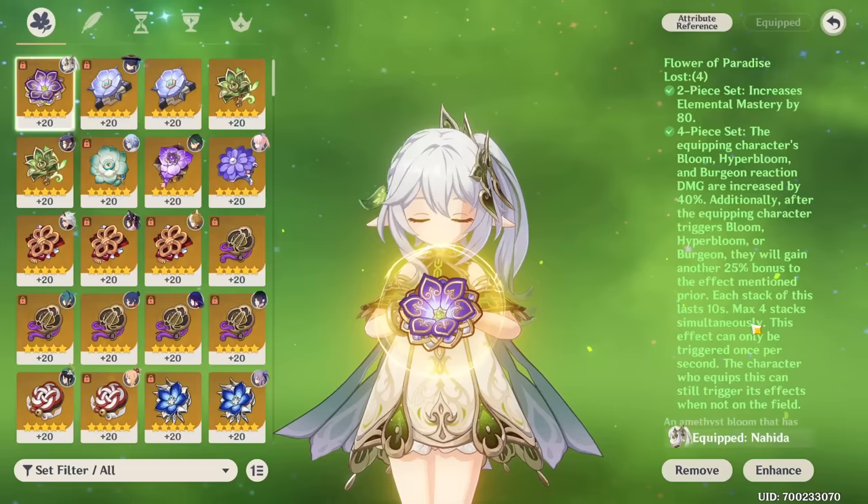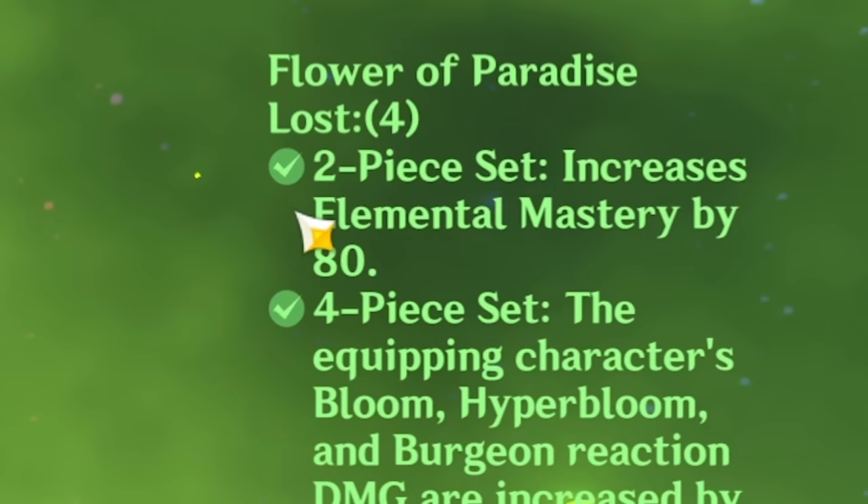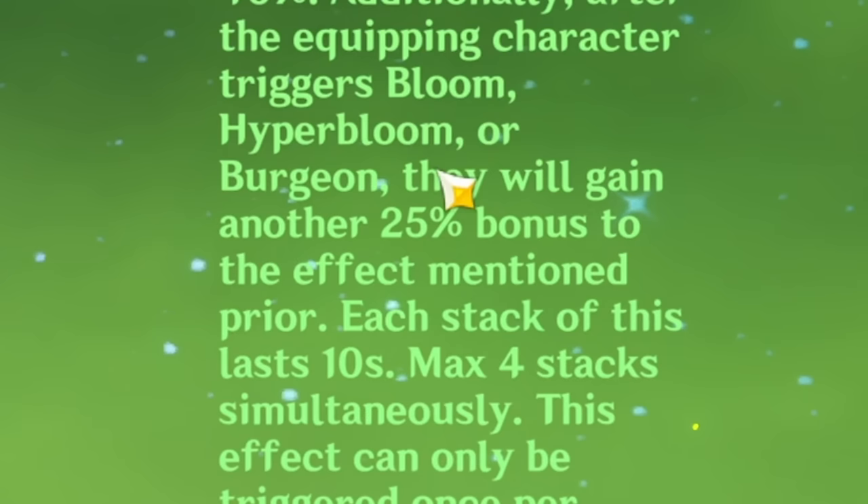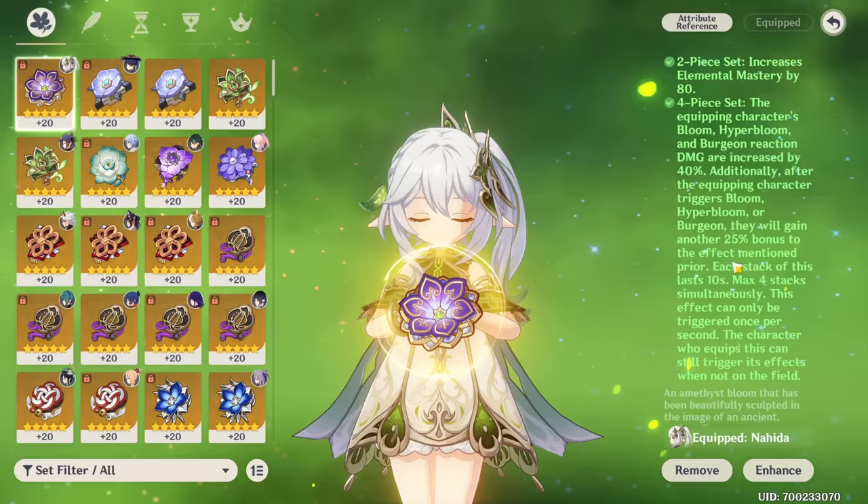I guess we should also go over what the set does exactly. The two-piece is Elemental Mastery, which makes sense because the four-piece basically boosts Blooms, Hyperlooms, and Burgeon. The reaction damage of those is increased by 40%, and after triggering one of those reactions, they will gain a 25% bonus to that 40%.